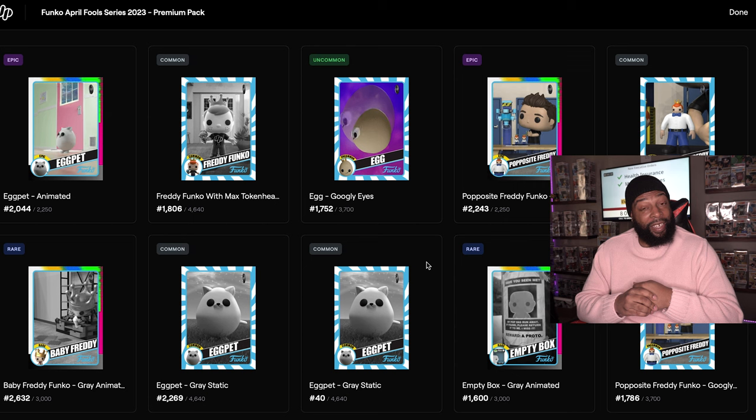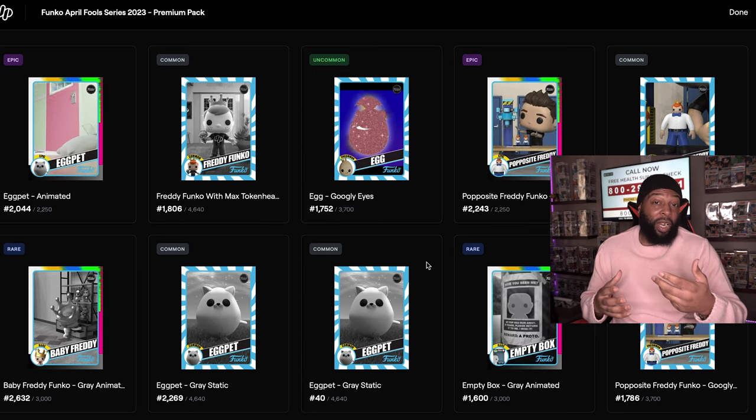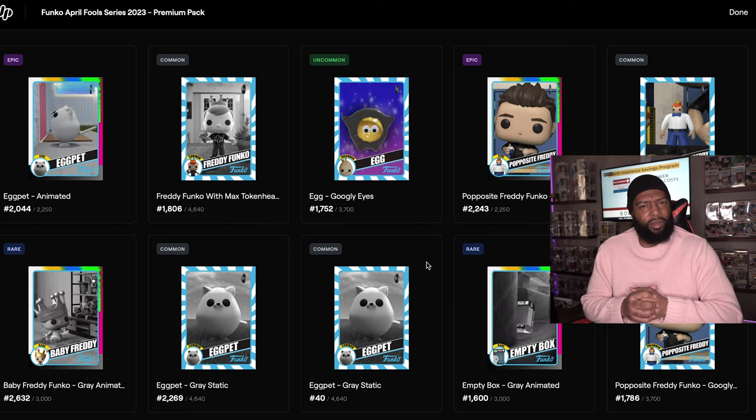That's the drop — we actually did really well. We got four epics, one repeat out of four, and we got the grail! Let's go! Let me know how you guys did on this drop. Did you like it? Were you surprised? Get in the comments and let me know. Until then, this is your boy Genius Collects — see y'all next time.